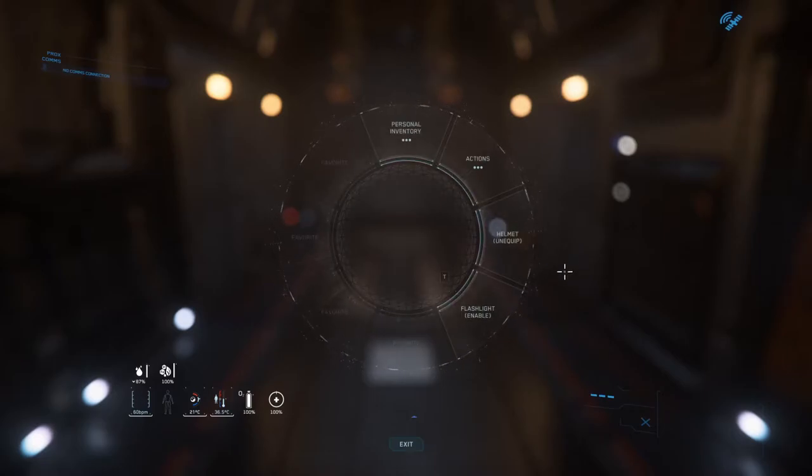One of the great features I like about this is it learns how you play the game. As you can see, it has noticed that whenever you select an option — for example, when I went in and took off my helmet — it saved it under my favorites. I also recently used a flashlight through the system and it saved that for me too. It also shows you the keybind as well.